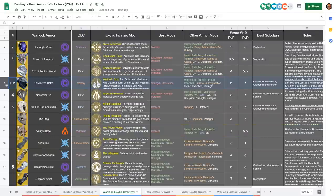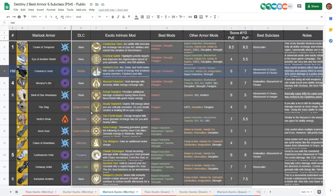With the non-ranked section out of the way, let's go ahead and talk about the Honorable Mentions. Starting off with the Felwinter's Helm, one of the new exotics from this season that actually got disabled because of an issue.